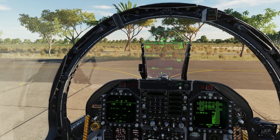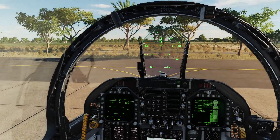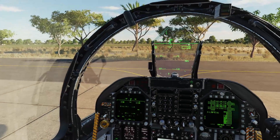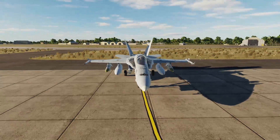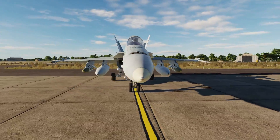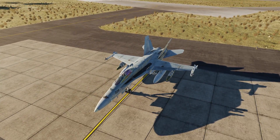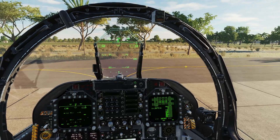Hey everyone, how's it going? I got another tutorial video here for you. This is going to be sort of like a part two of my guided bomb tutorial for the Hornet, but it's going to be pre-plan mode for the JDAMs. So we got a couple of 2000x JDAMs here. We don't have a targeting pod, just as a proof of concept to show that you don't necessarily need one, but what we will need to do is get the coordinates for our targets.